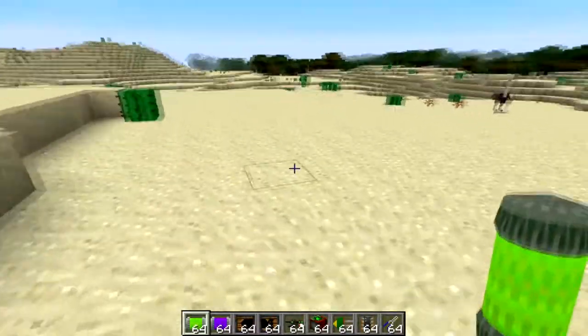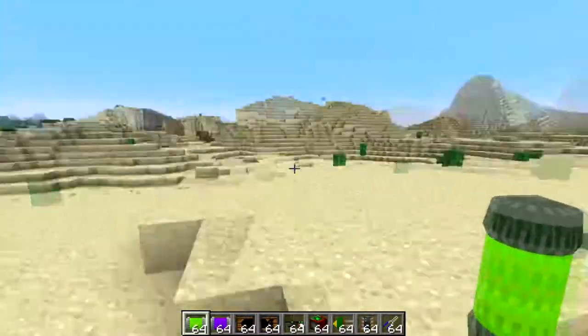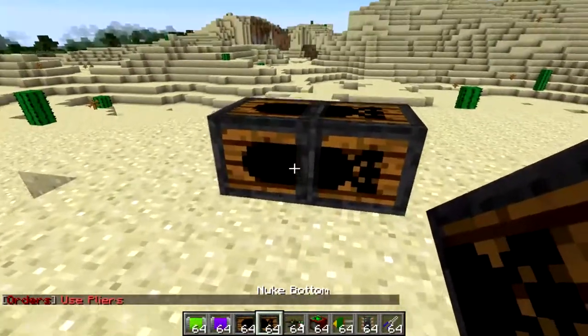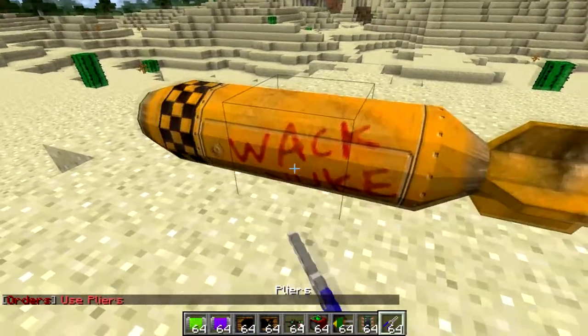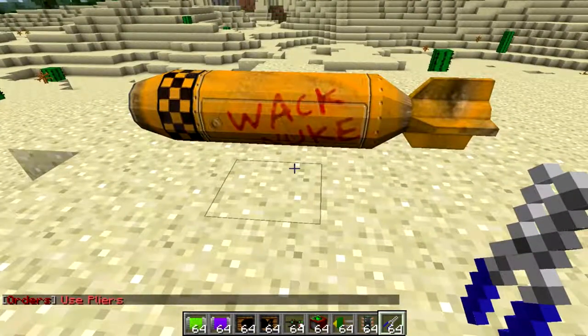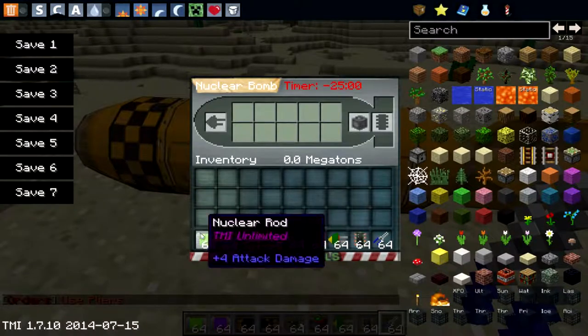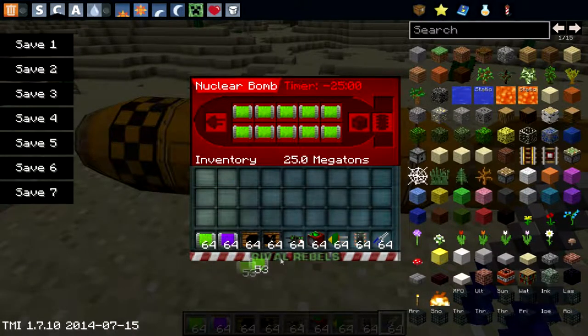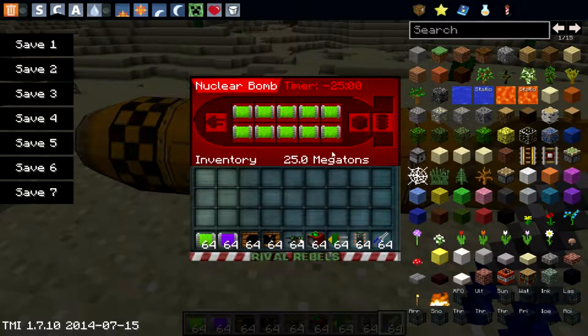I'm going to show you guys the small bomb right now in the desert. This is the smallest one, and you just need a top and a bottom, in a line right here, and then bam — it says 'whack nuke,' and that's pretty funny to me. You're just going to need some nuclear rods, which makes two megatons. And we get the chip, and you are going to need a time bomb to explode.